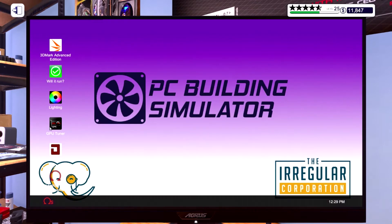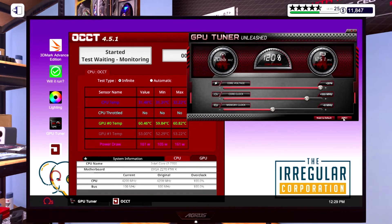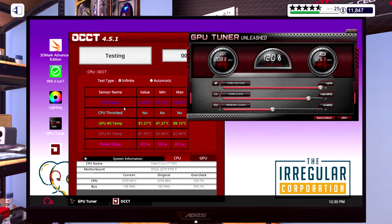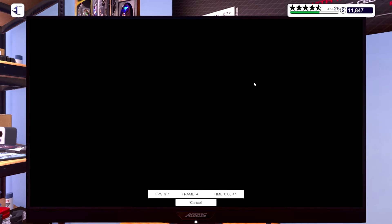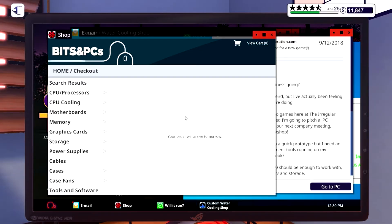Toning back the overclock — reducing the core clock down to 330MHz and applying, so it doesn't burn out immediately. Pushing back up to 350MHz and that seems stable. Power draw is fine — it's only a 650W power supply but we've got plenty of headroom. Temperature is okay too. Running the benchmark again — it might not hit the target but let's see.